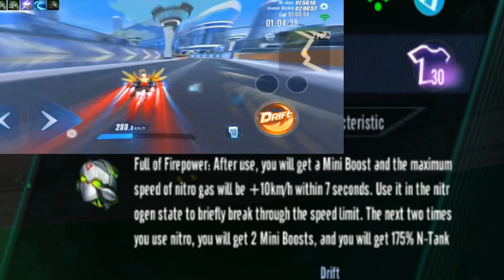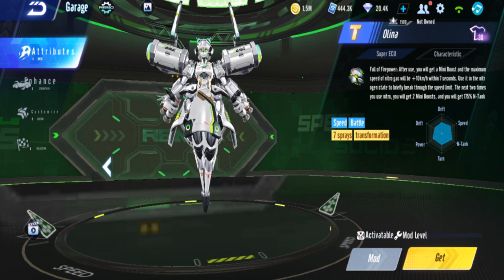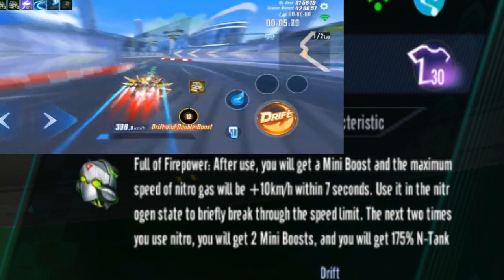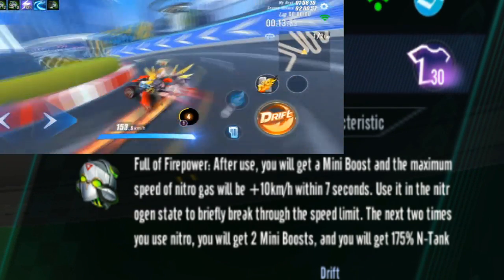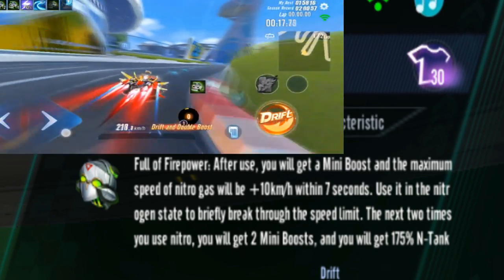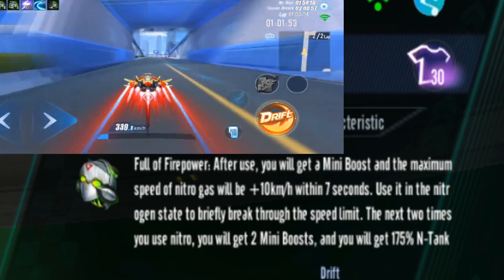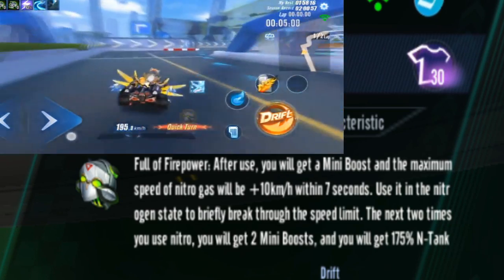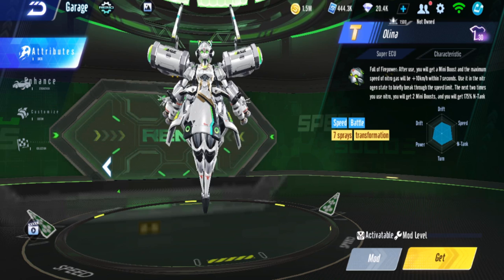It's similar to using Oli's ability in overrun mode — pressing that character ability button rapidly increases your N-Tang, not instantly but very fast. Olina's ECU has two activation modes: if you're not in nitro state and press ECU, your N-Tang increases fast; if you're already in nitro state and press ECU, your speed jumps nearly to blink ECU level — it progressively increases toward 500+ km/h and then drops back down slightly. It's like a half-blink that helps you catch up with anyone ahead.